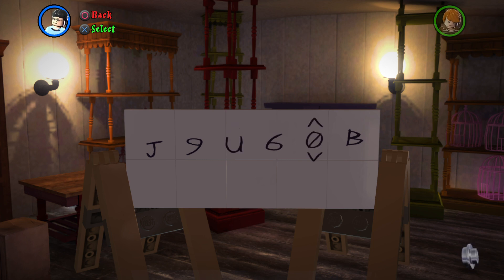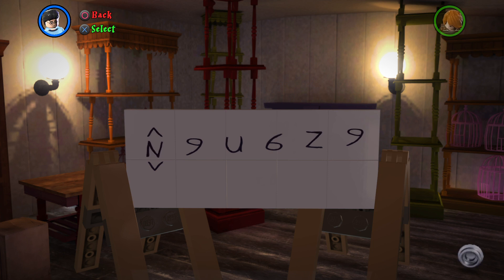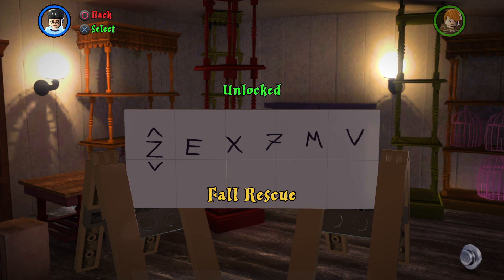Continuing Extra Hearts: 6 Z 9 — there's Extra Hearts. And Fall Rescue is Z E X 7, then M V.